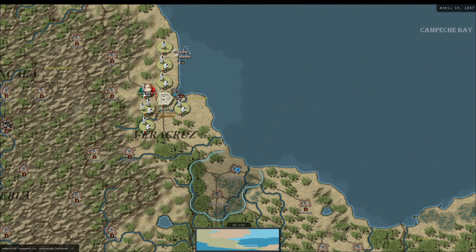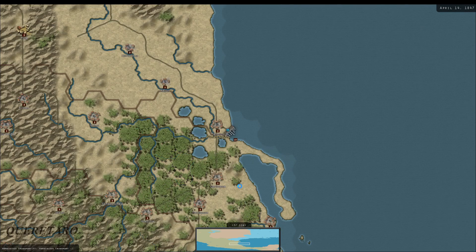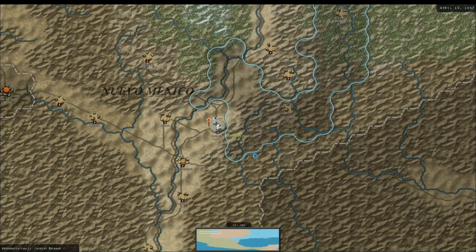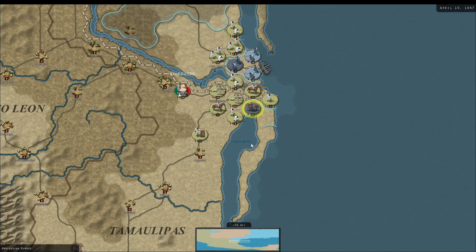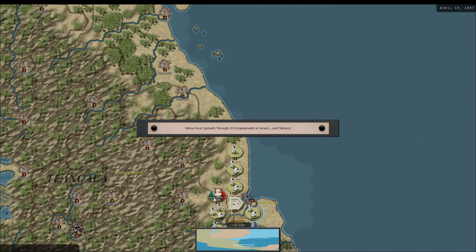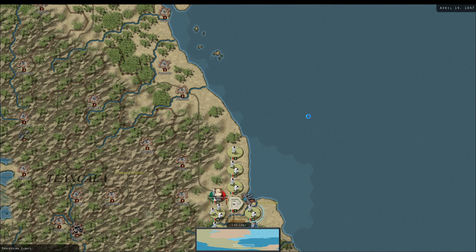Alright, so they land in the south — there are a couple of different landings. Oh my God, they're landing everywhere, and I have no cavalry to give me any eyes on. Lots of Americans! At least they're suffering attrition. Yellow fever spreads through the U.S. encampment — ha! Get sick and die!